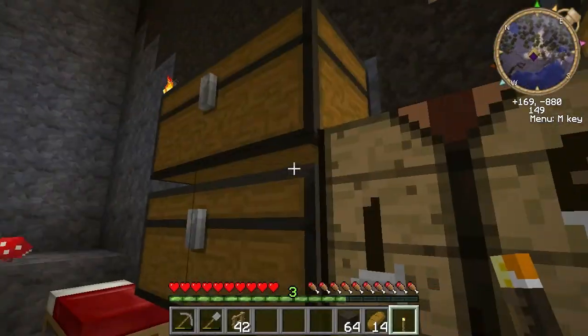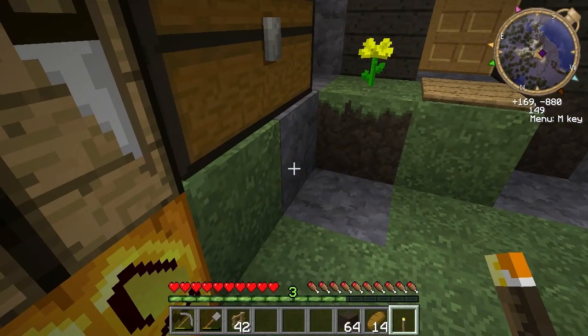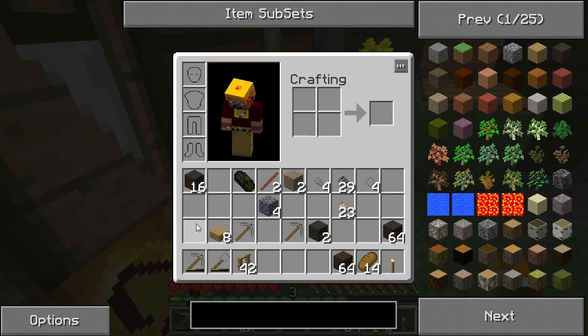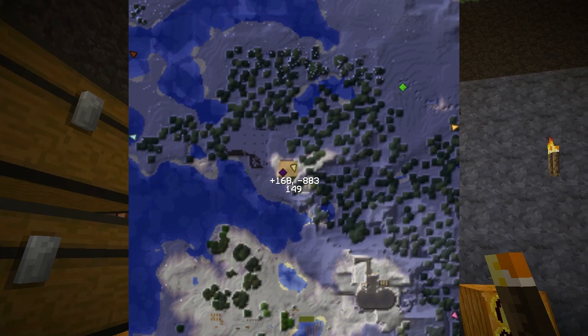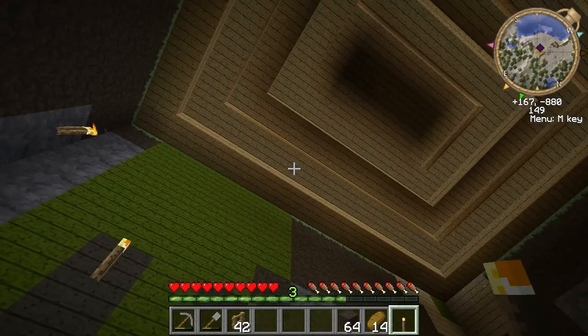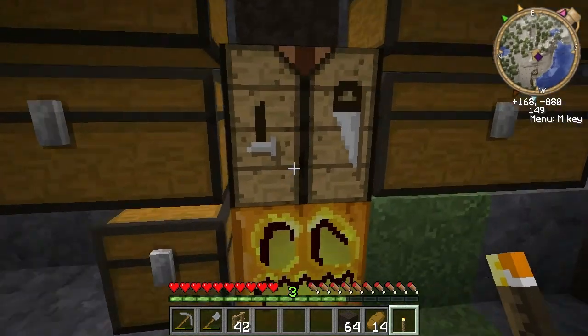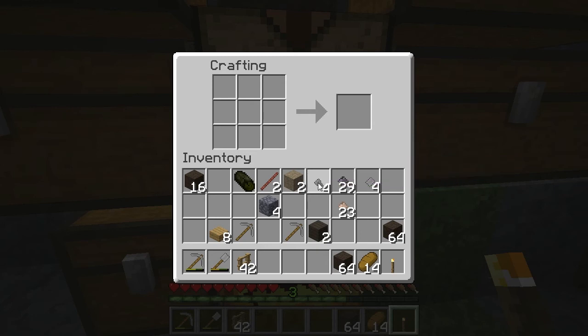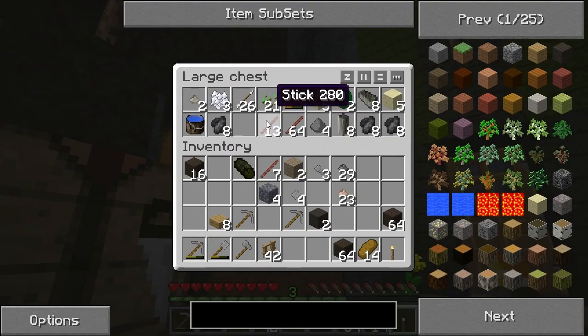Or did I just put it up? Nope. There's the hoe, but where's my... Okay. That's better. So we did a little bit of work — we've got some of these. So now we've got an axe again, and we've got some shovels when we need them.